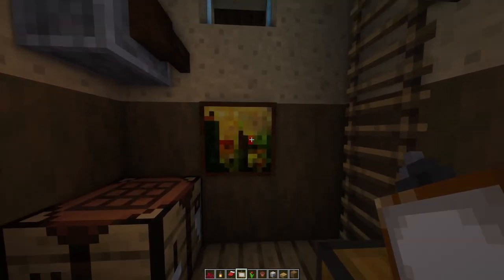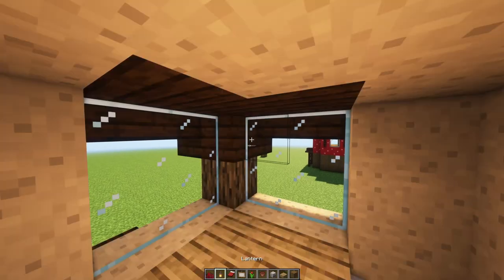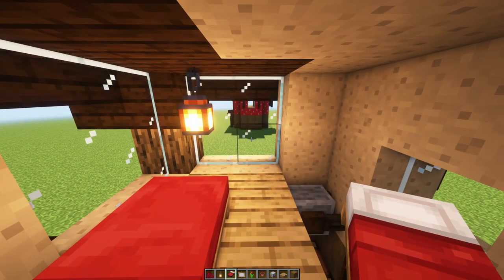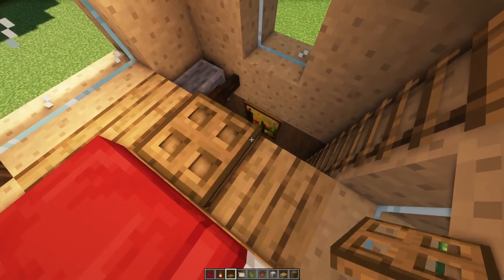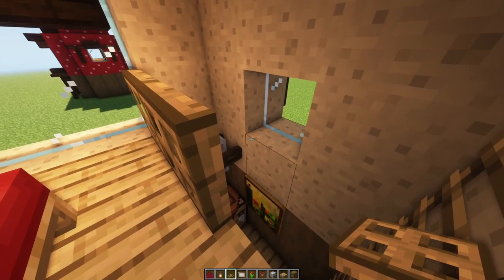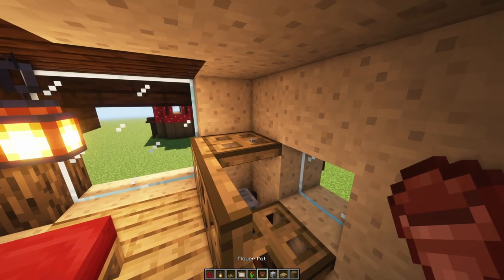There — that's a nice one. Heading upstairs, we want to light it up a little bit so we're going to pop a lantern right in the corner. Let's put the bed down, and I think we can make it a bit more decorative, so grab your oak trapdoor and put a little barrier here so we don't fall out, and add a couple of shelves — one, two.